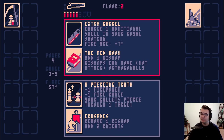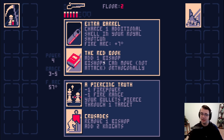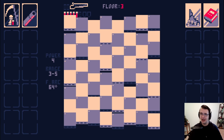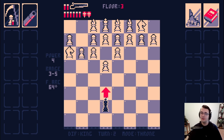Charging an additional shell in my Royal Shotgun is pretty good when I have really good ammo regen. The red book is brutal, but I should look for things like Crusades that remove bishops and add knights. Piercing Truth is not bad against a weak pawn army, but you've got to be careful. Here's how the difficulty is going to break down — I'll at least make it to floor four, and then that's where things start getting tricky.